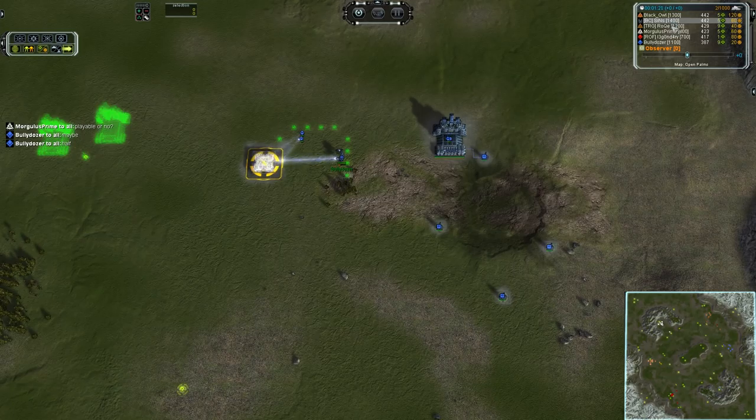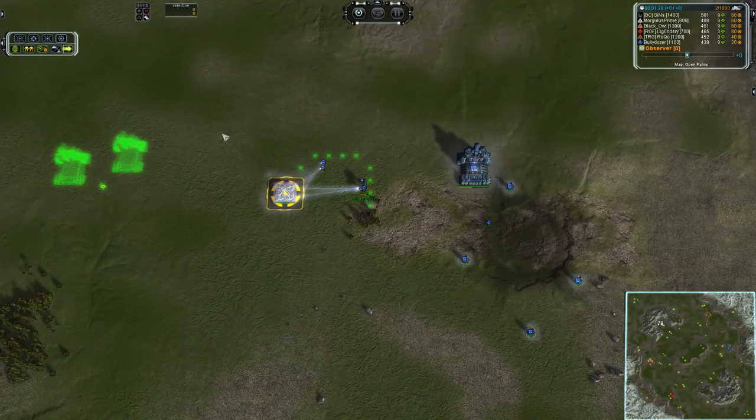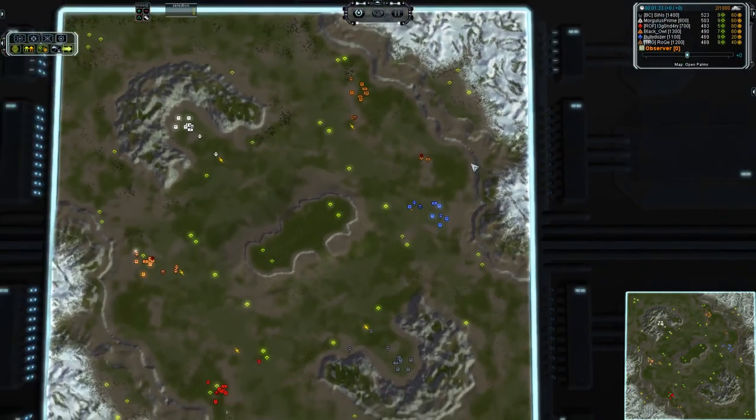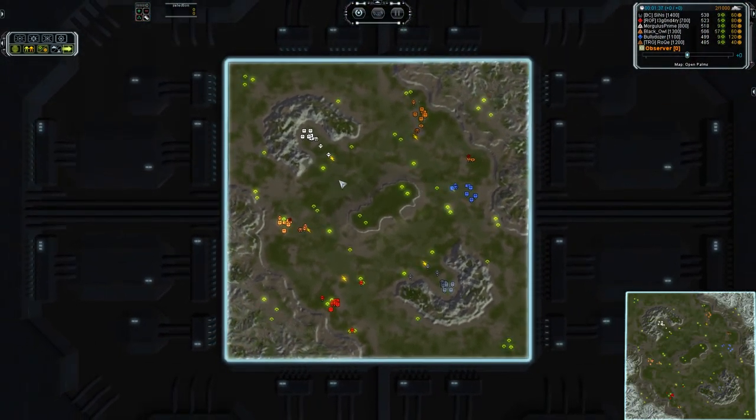Legendary taking UEF on the southern side of the right-hand team. Sins taking the gray color as Seraphim — he's rusted up to the point where he may legit be a 1400, though he was approaching 2k at one point. And then Bully Dozer taking blue UEF on the north side. So we have everybody represented except Aeon, and it's definitely Cybrin heavy on the left side team.